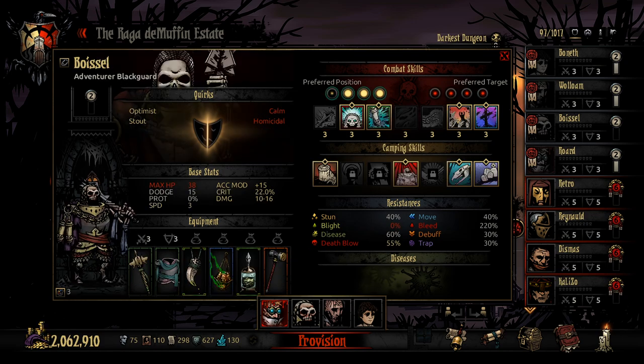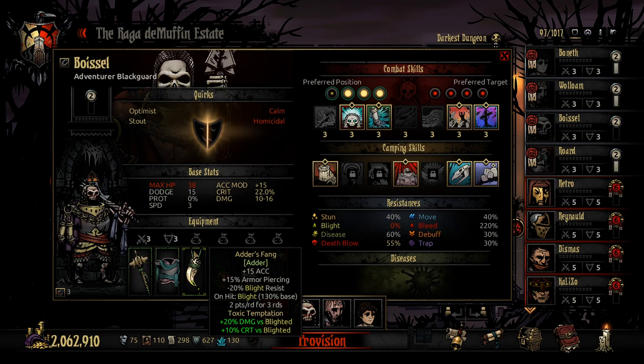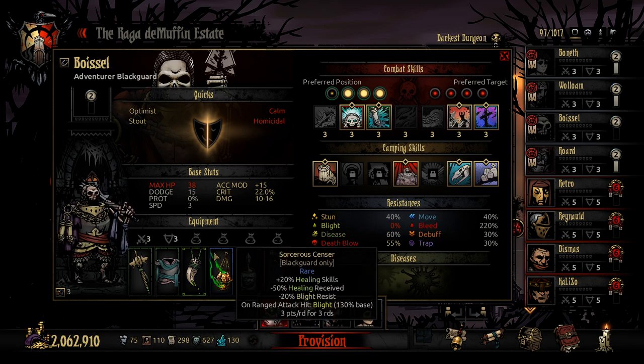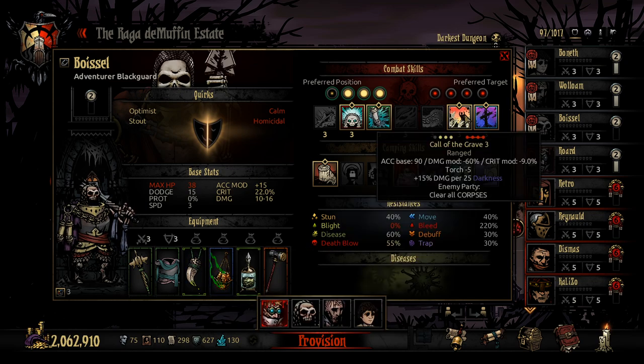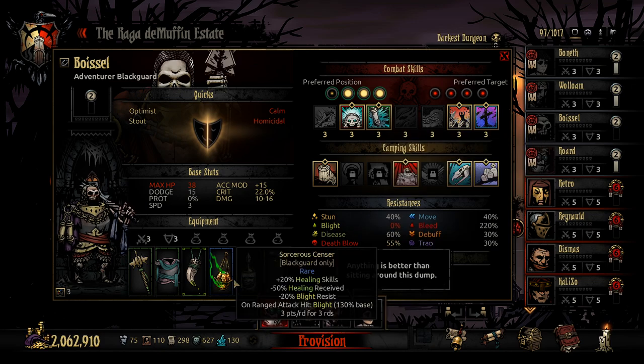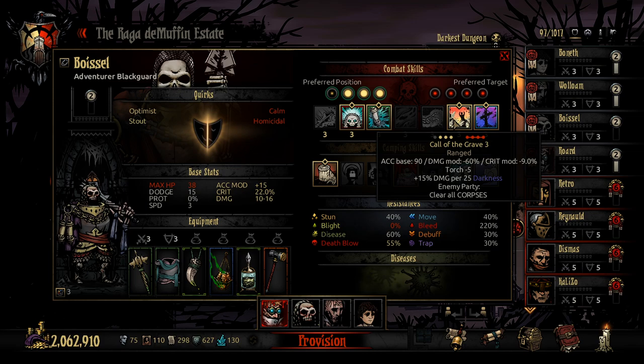In the third position we have brought Boiselle, the Black Guard — built kind of interestingly. Adder's Fang, Vial of Venom for blight skill chance and extra blights on hit, extra damage against blighted targets, Sorcerer's Censor for even more blight — three stacks for three rounds. Combine these two and that's five for three rounds. With Call of the Grave, theoretically it hits everybody. We also have the pre-chop and lowered accuracy on the first round, but we get stats back for that, which hopefully cancels itself out.